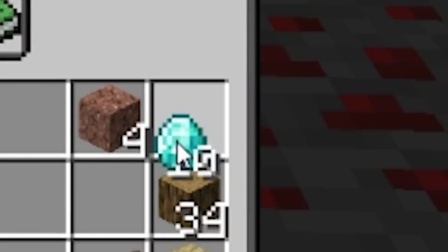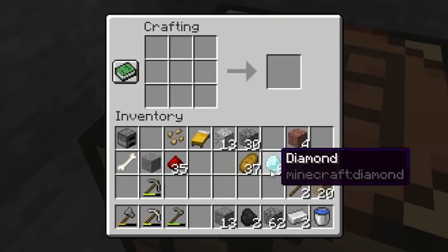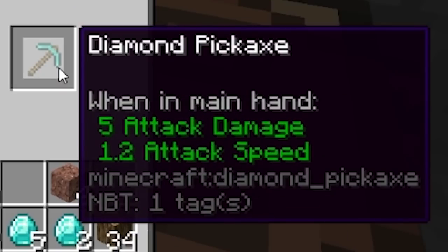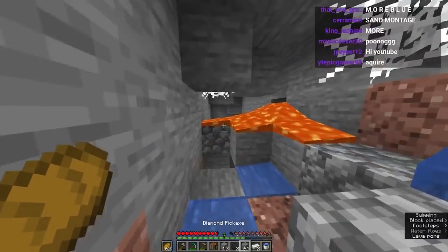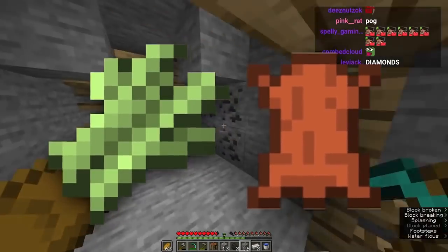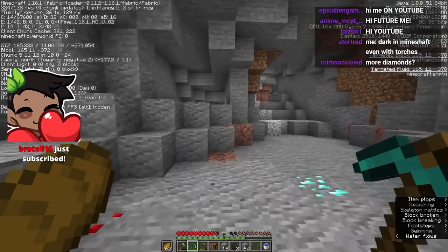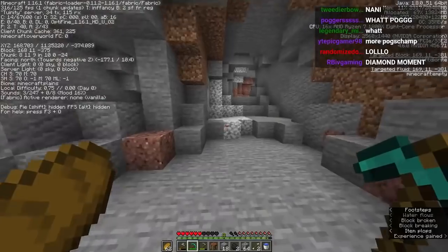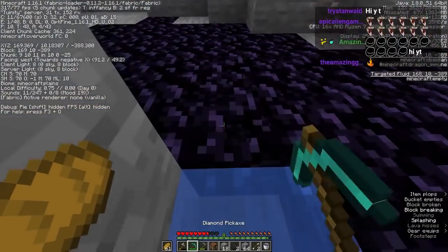I'll save two diamonds to make sure we can make the enchantment table. Speaking of the enchantment table, we need obsidian — we'll make a diamond pickaxe to mine it. We also need books, which means sugar cane and leather. More diamonds — I'm playing UHC again, it's amazing! Let's make obsidian right here and mine some real quick.